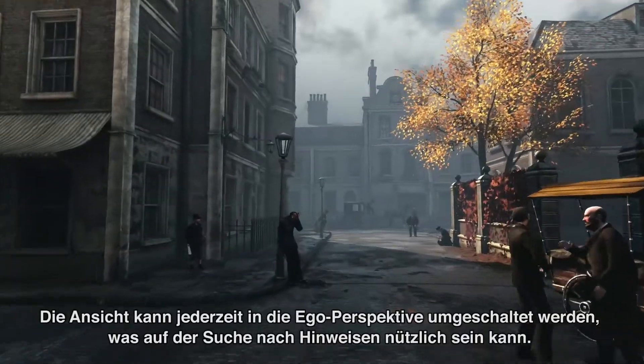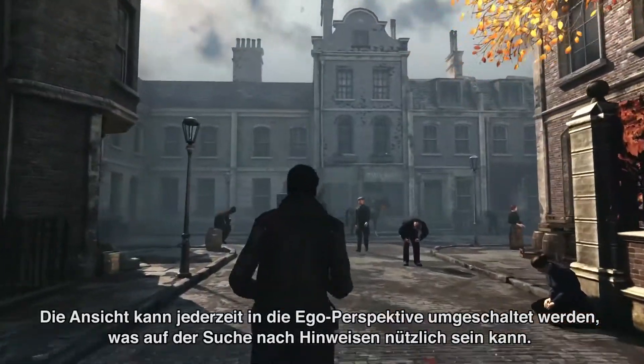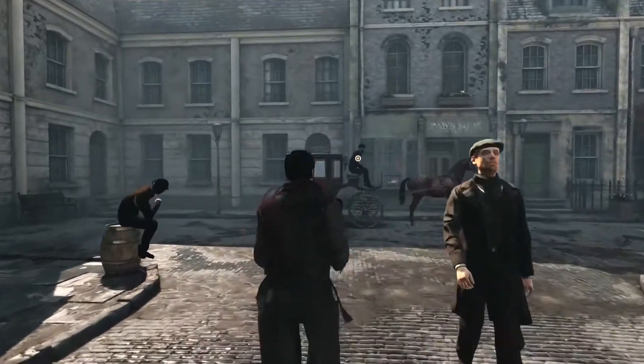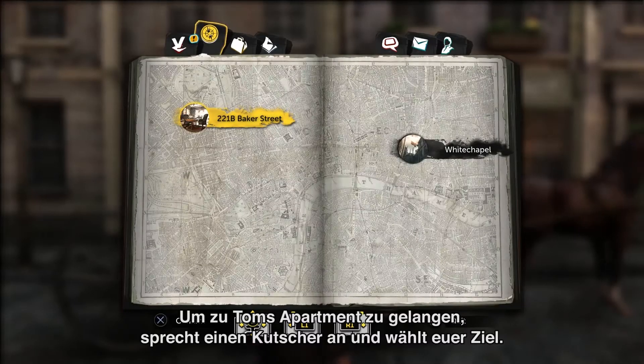You can switch the game to a first-person perspective at any time, which may help you to find clues. In order to go to Tom's home, speak to a cab driver and select your next destination.